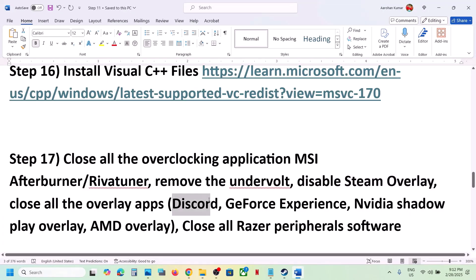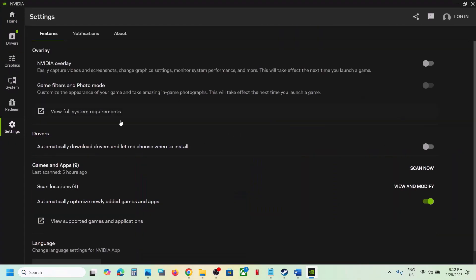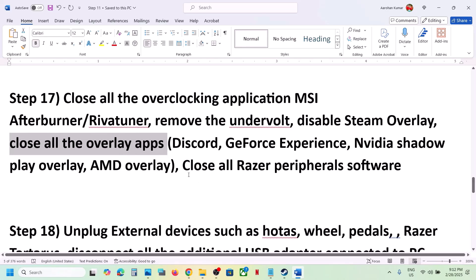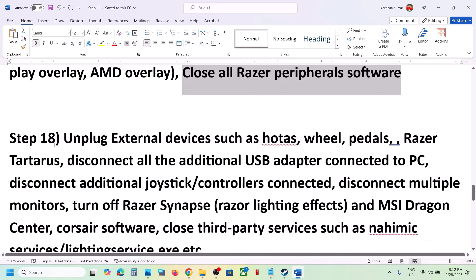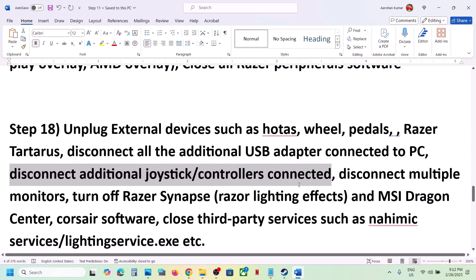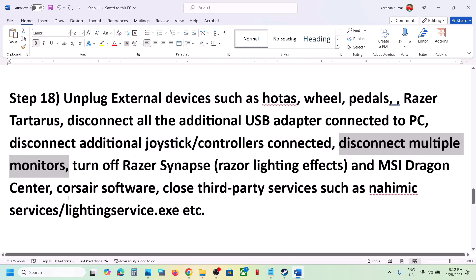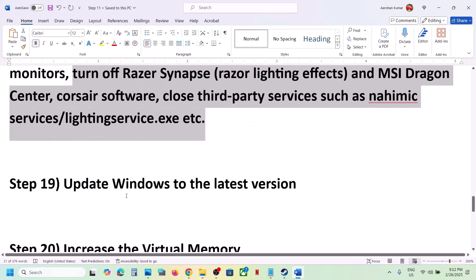Also turn off the Discord overlay in Discord settings. If you have GeForce Experience or the NVIDIA App running, open NVIDIA App settings and turn off NVIDIA Overlay. Close all overlay applications before launching the game. Also close any Razer or third-party applications, unplug all external devices you're not using (wheels, pedals, USB adapters, extra controllers, USB dongles), and try launching the game on a single monitor if you use multiple monitors.